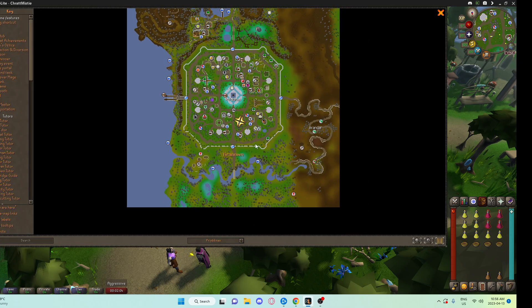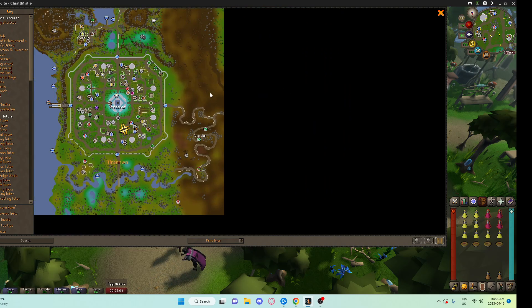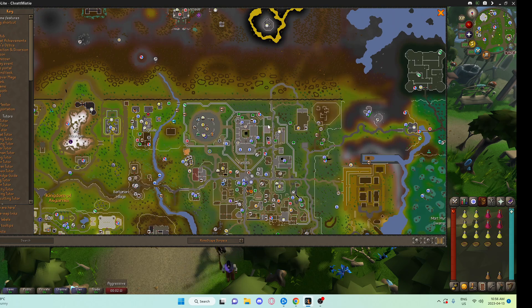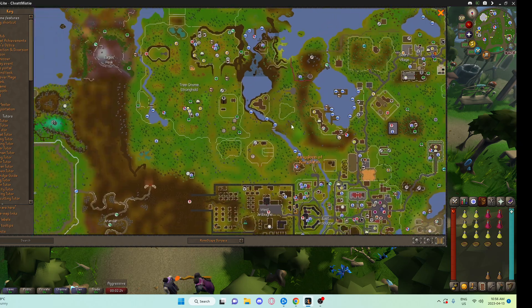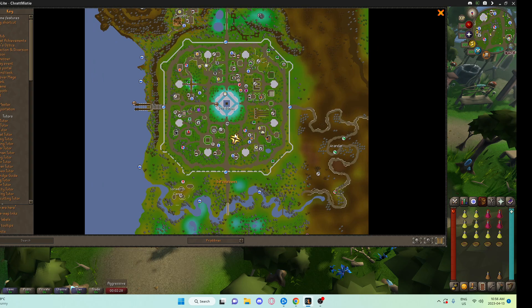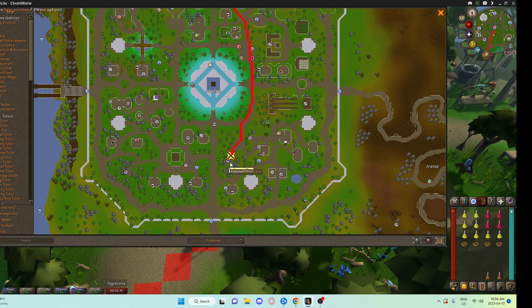To get there, you could have the enhanced teleport crystal, or you can use the Spirit Tree in the Grand Exchange and go to Prif. Now that we are in Prif, we are going to run from the Spirit Tree to Zolcano's Prison.